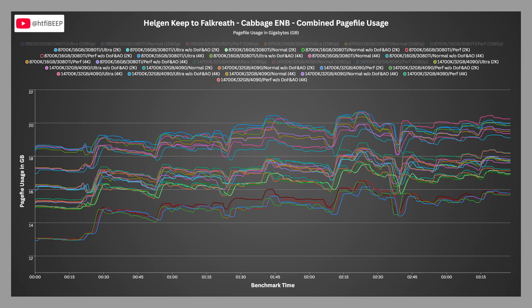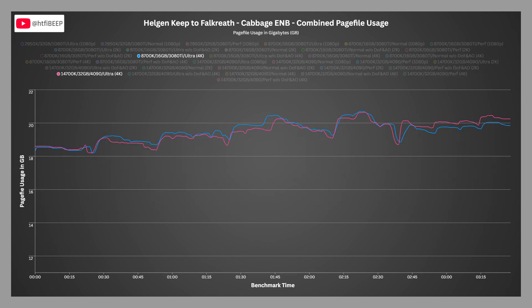All of the page file charts look similar today. To isolate and display just the 2K and 4K lines, I've hidden the 1080p benchmark lines. The lines are typically grouped by ultra, normal, or performance profile, but there is some situational variability. In the Helgen Keep benchmark, the 4K ultra profile uses the largest amount of page file resources, ranging from 19 GB on the low end to 20.6 GB on the high end. It's also worth noting that even though one machine has 16 GB of RAM and the other has 32 GB, the page file used on both is virtually identical.